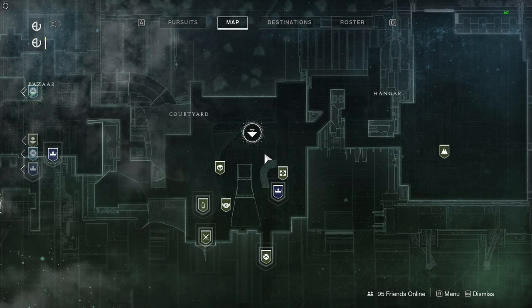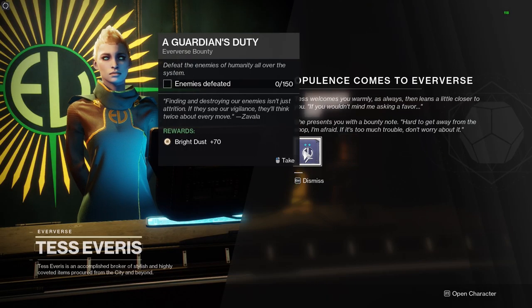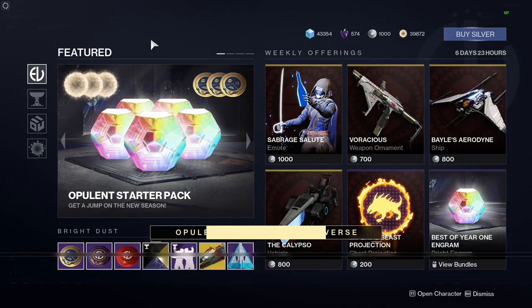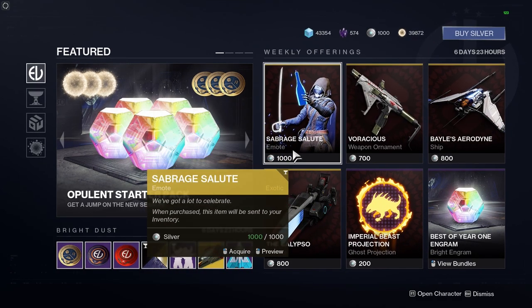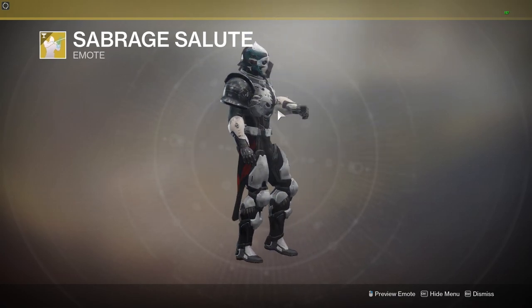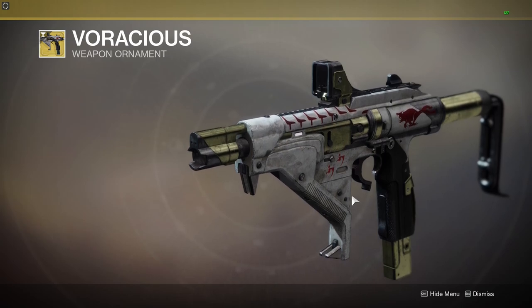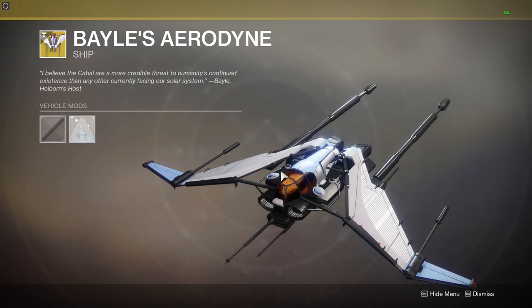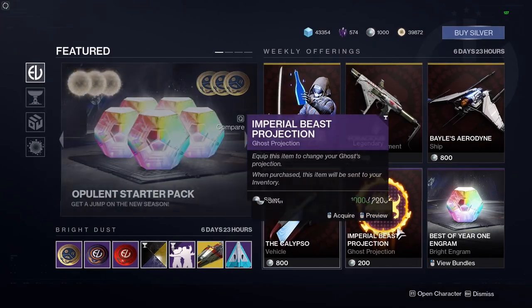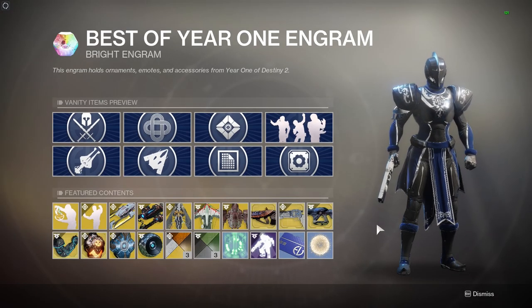We're going to wrap up by having a look at Eververse stock — this is going to be spoiler central, so avert your eyes if you're not interested. I'm going to have to resist the temptation to spend all my cash here. We do get a bounty — grab that. Everything's changed — it's a makeover, very similar to Warframe's layout now. There's featured business with an emote on sale: the Sabre Salute — you chop the top off a bottle. There's a weapon ornament for a new exotic submachine gun that looks nice. There's also an exotic ship — the Calypso — and an exotic sparrow, as well as an Imperial Beast ghost projection.